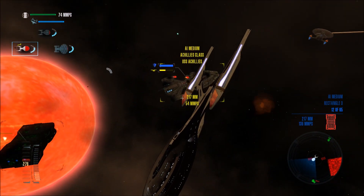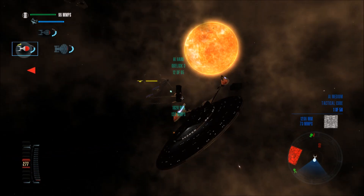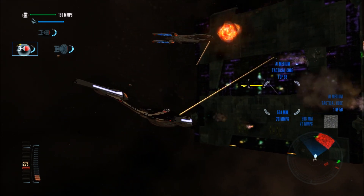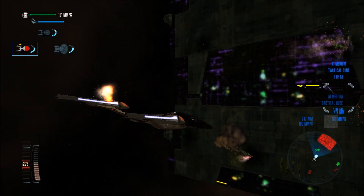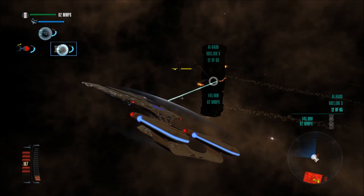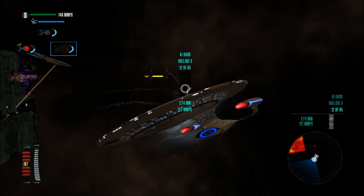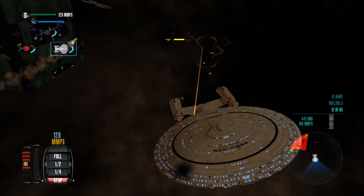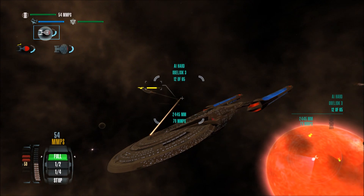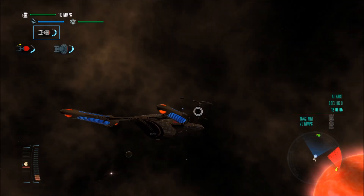That's such a strange ship design — it doesn't look Federation exactly. Looks like it has some sort of alien influence. We got that probe or rectangle or whatever it was. Let me grab the Galaxy class. We're not doing that much damage to this obelisk. I need some help. Excalibur standing by. There we go — now we can do some damage. At least one of those torpedoes locked on.